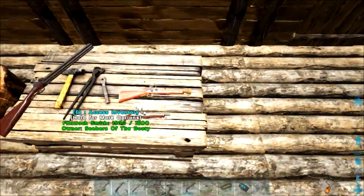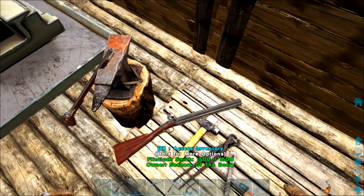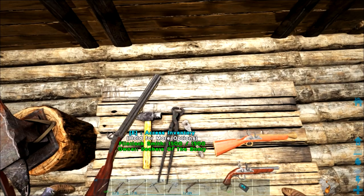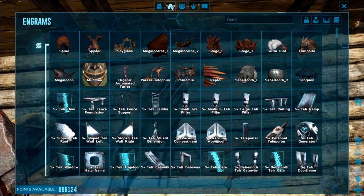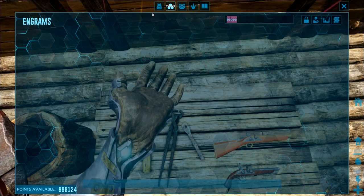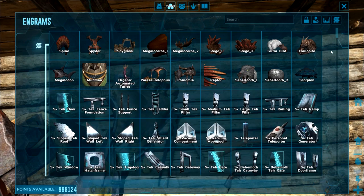Wait a minute. What gun is this? They added a new rifle. What is it? It's a repeater rifle! Which, honestly, I think makes it one of the best snipers in the game from what its description looks like. Yeah, I don't see it though.